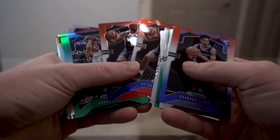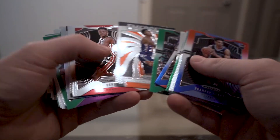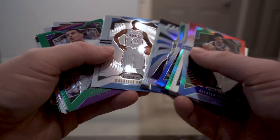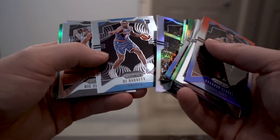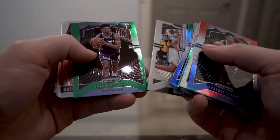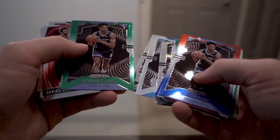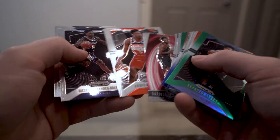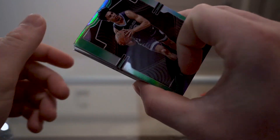Quick recap: two Bogdanovic — however you say his name, I need to figure that out. Cam Johnson, the silver Emergent of RJ Barrett — I'd say that one's pretty good — and then the regular RJ Barrett rookie, which might actually be worth more than the silver variant. We also have the green Brandon Clark. As always, most of these cards are available for sale or trade — my Instagram is in the description. Thanks for watching.